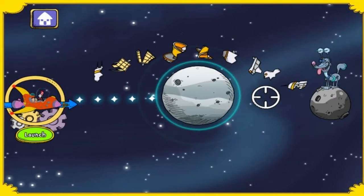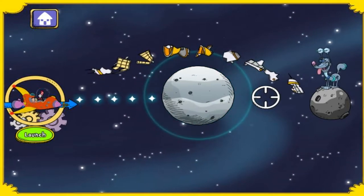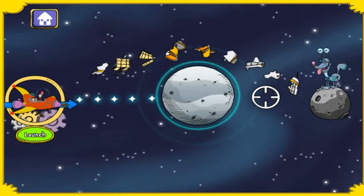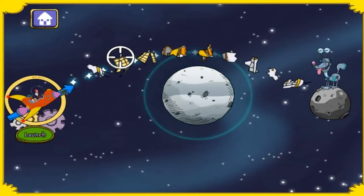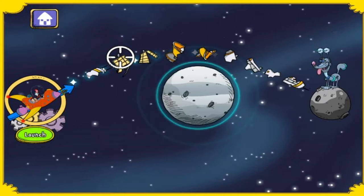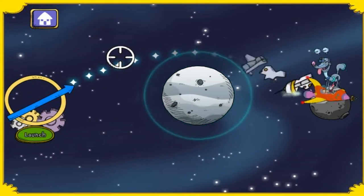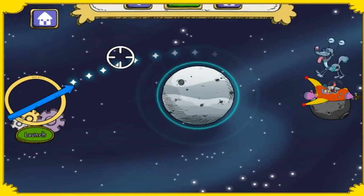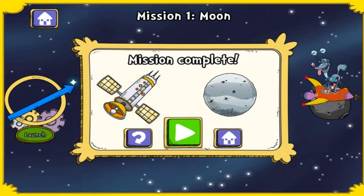That robot dog rover's exploring in space — we have to catch up, so let's start the chase! Fly the space eraser around the moon to get to rover, but plan your path. Amazing, you did it! You're really the best — now just continue to go on with our quest.